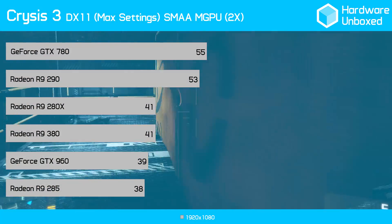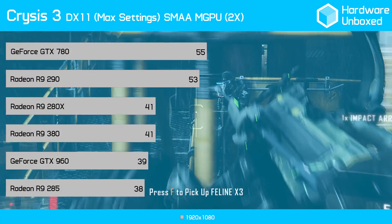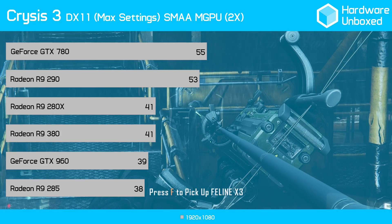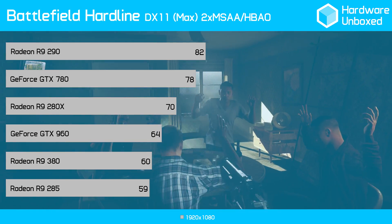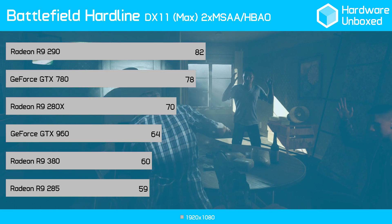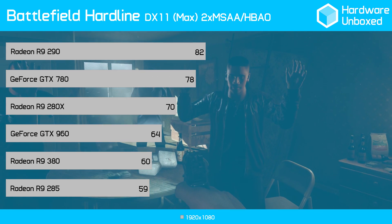In Crysis 3, the 380 produced 41 frames — 3 frames higher than the 285 and 2 frames more than the GTX 960. In Battlefield Hardline, we saw the 380 get a smooth 60 frames per second, just one frame more than the R9 285 and 4 less than the GTX 960.